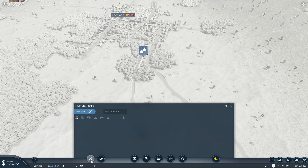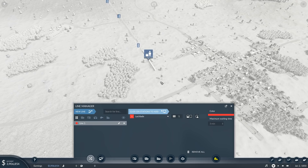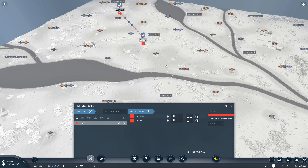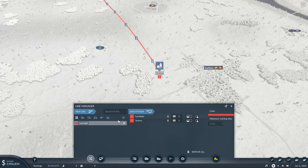Now we're going to set up the actual line — new line starting in Leclade and ending, for the moment, over here in Sutton. I'm saying for the moment because this could very well be a line that starts in Leclade and goes all the way to Boston. So for now, this is the Leclade-Sutton line.